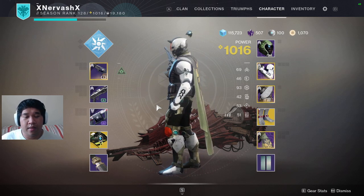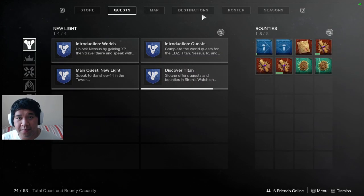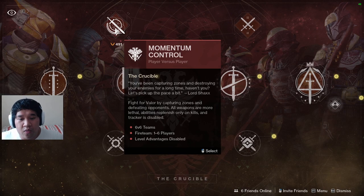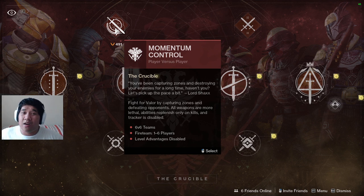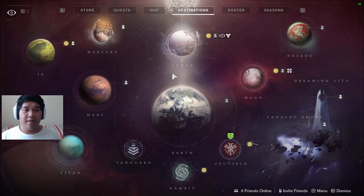Right now in the Crucible, Momentum is really nice for this. What happens is all weapons are more lethal, abilities only replenish on kills, and tracker is disabled — it's like hardcore mode for Destiny 2. Grenade launchers are one-shot, hand cannons are one-shot headshot or two-shot body, and the Jade Rabbit scout rifle is literally one-shotting everything.